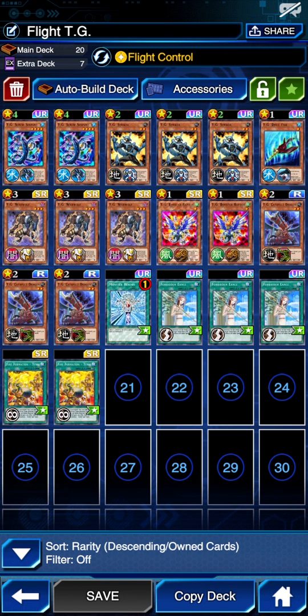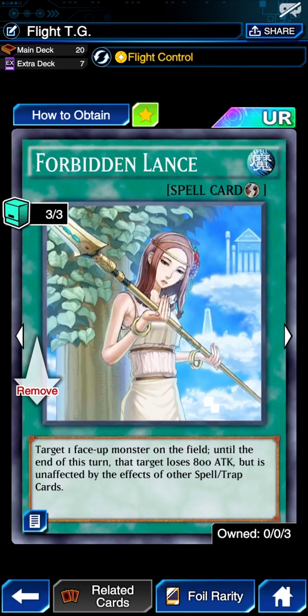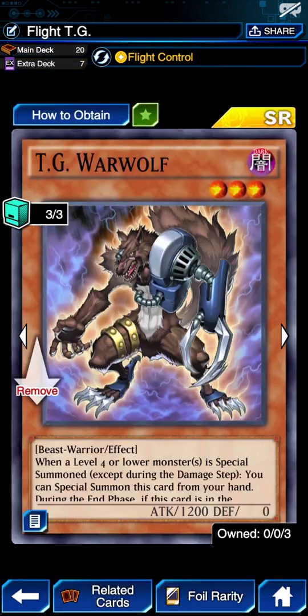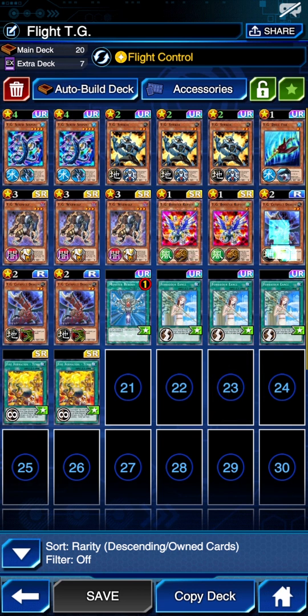This is the deck I went for. It's a bit different. The thing that stands out is I only have two Screw Serpents — I would play three if I had three instead of one Tanky. I did decide to switch in Lance because it's potentially better on the ladder than Cosmic. Besides that, it's pretty standard: triple Striker, triple Warwolf, Pull Dragon.